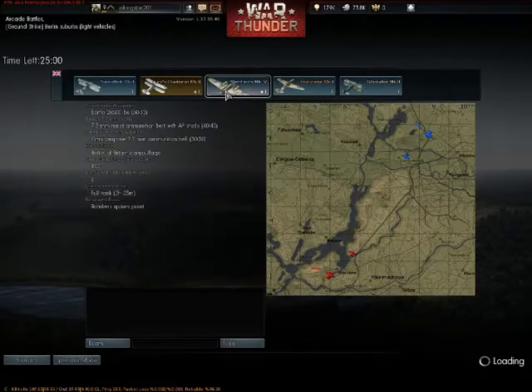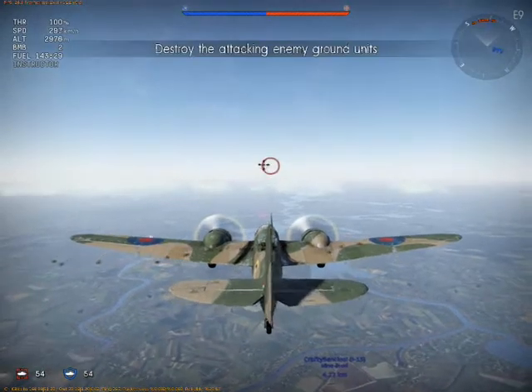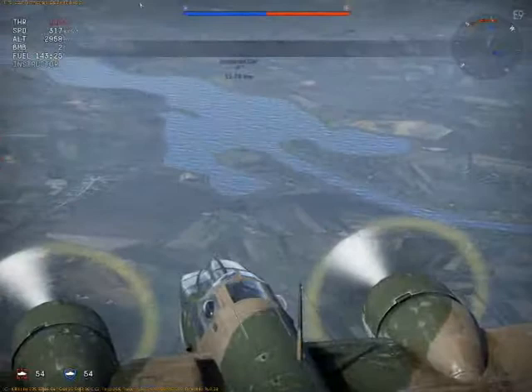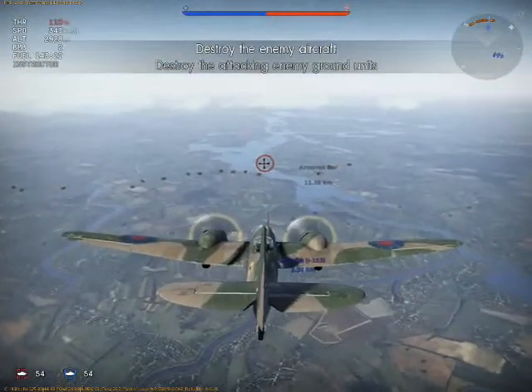This is the Berlin Suburbs map with light vehicles. I'm checking out the Blenheim's gun — it's a 7mm gun. The good thing about the Blenheim is that it can take a lot of damage, and it has 2 guns that are really useful.